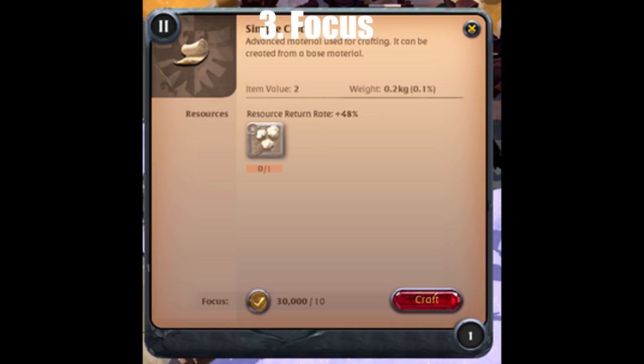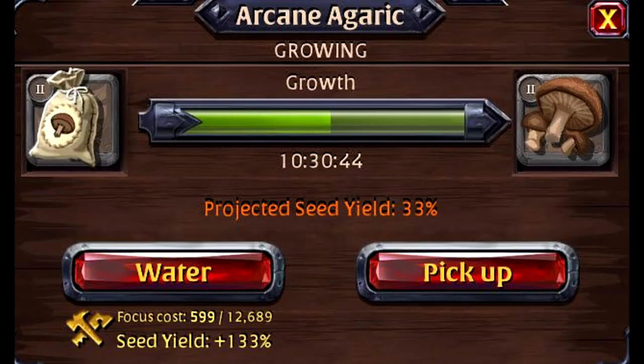Number 3: Focus. Premium provides you with 10,000 focus points a day which allows you to craft, refine, or farm at a much lower rate. You can now have up to 30,000 focus points, so you should always be spending your focus points and make sure you never sit at 30,000 to maintain a fast way of progressing.